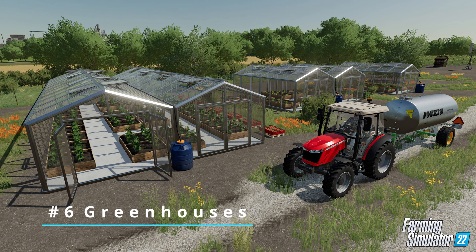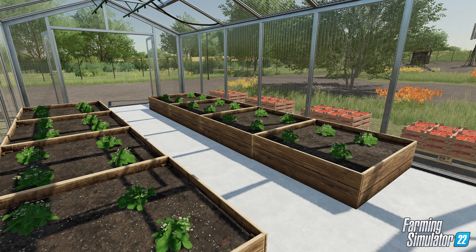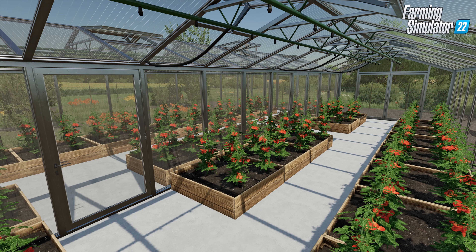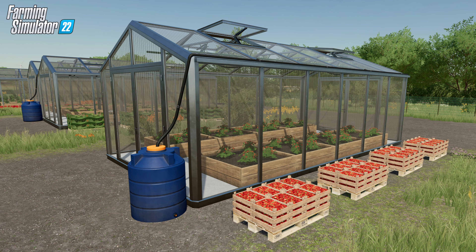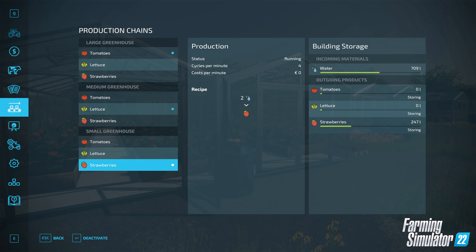Number 6: Greenhouses. We've had a version of greenhouses previously, but this version we are getting an even better style of greenhouses. Growing crops on your soil is fun and challenging, but if you're playing with seasonal growth and snow enabled, your farm will not be able to produce crops during the winter. For each product growing inside your greenhouses, you can manually set the output mode. By default, the greenhouses will store the goods by generating pallets full of lettuce, tomatoes, or strawberries, and then you can take care of them manually afterwards.